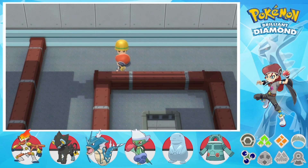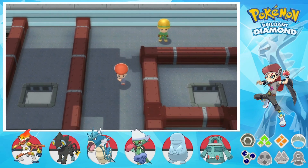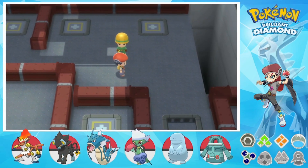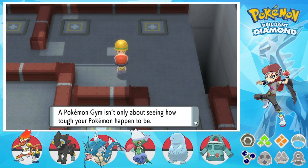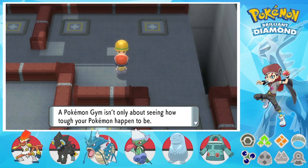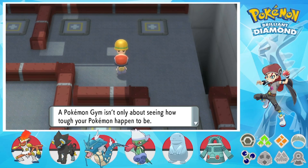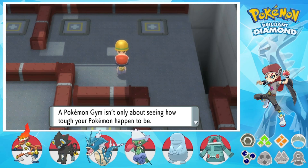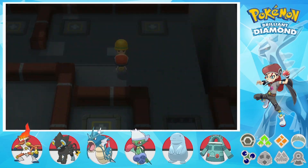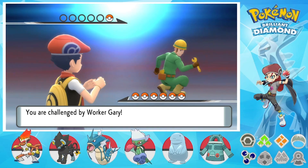I'm just working on a Nuzlocke that I've been doing, but I haven't really been progressing in it that much. In case you're wondering, it's a HeartGold one, so that's kind of why it's been slow — the HeartGold level curve is really awkward because of the Kanto post-game. I'm just Nuzlocking the main game because I already did Kanto. A Pokemon Gym isn't only about how tough your Pokemon happen to be — it's so much deeper than that. It's a test of you as a person.